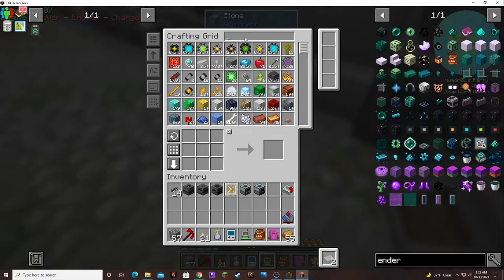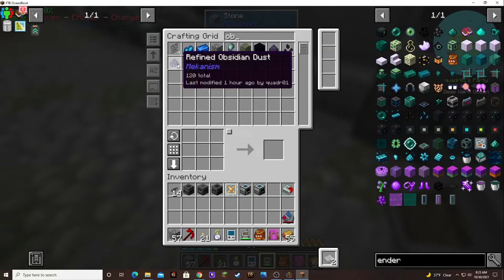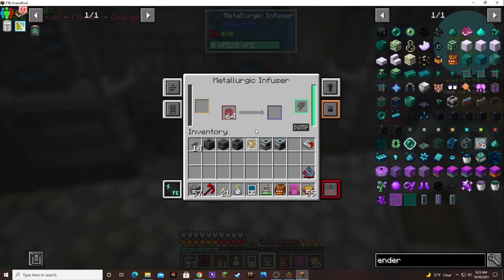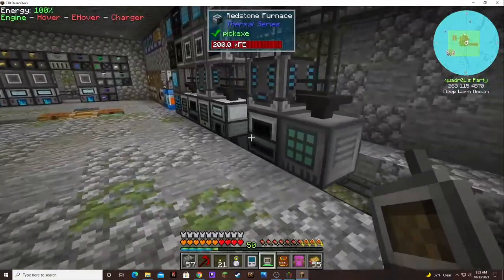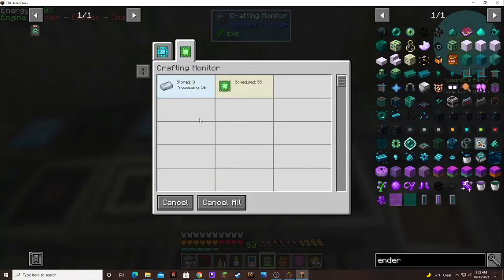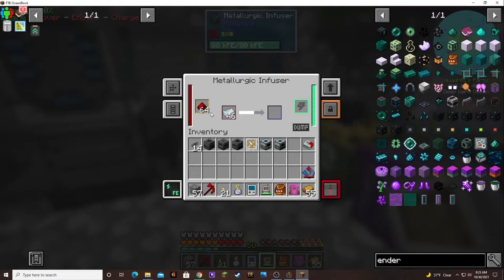I now have 128 reserve obsidian dust, and that gets pulled in to get turned into refined obsidian dust. This is adding diamond dust and making those — that's what's taking so long, the diamond dust. It may be hung up more likely, because I've had to restart it a couple of times. It's just processing; sometimes it looks like it's not doing anything when it's actually doing stuff.